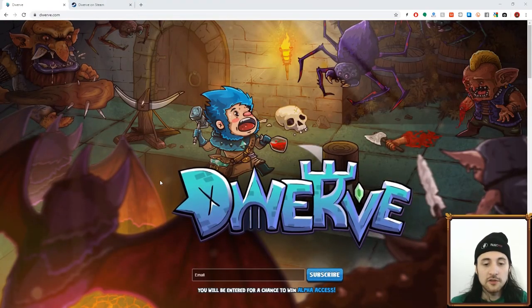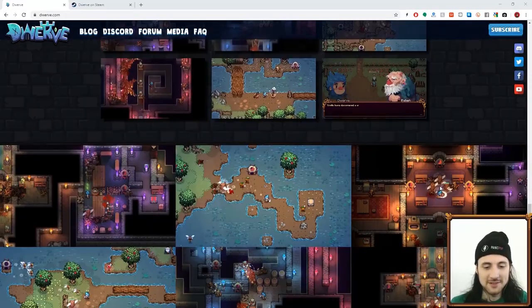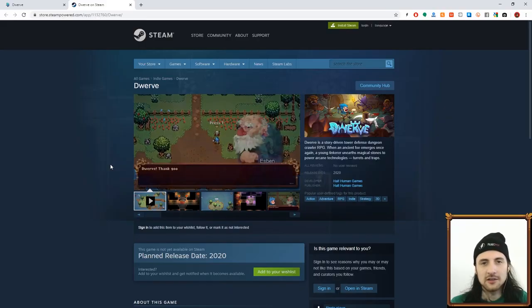Welcome back, let's draw some trees. I'm one of the developers working on Dwerp — it's a tower defense dungeon crawler RPG and you can wishlist it on Steam now. We'll be doing a Kickstarter early next year sometime.